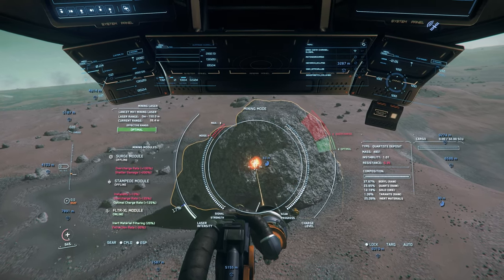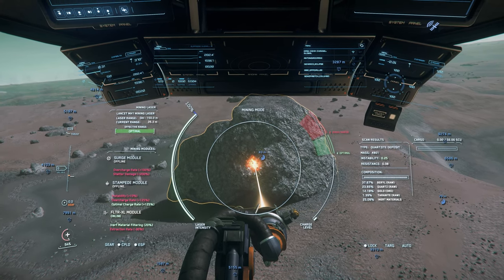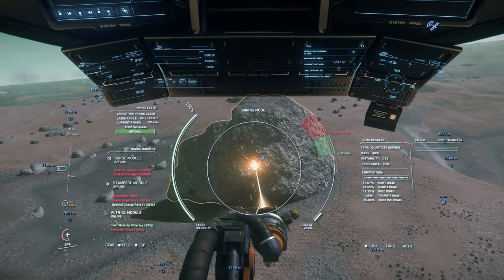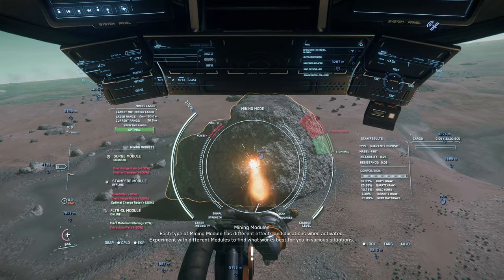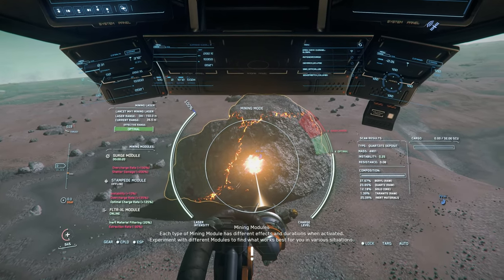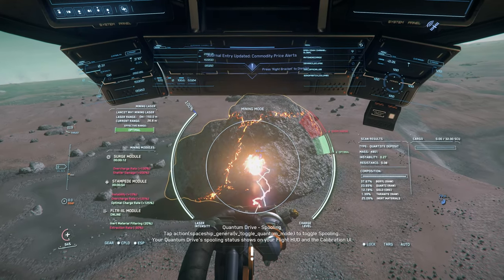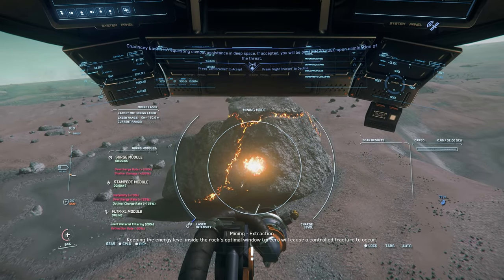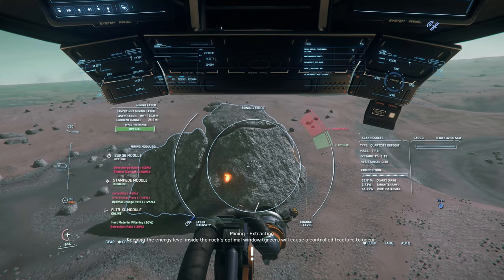The Mole has its place because it holds so much more — like three times the amount of the prospector. But it's inconvenient: you fly the ship, position it, leave the flying deck, go down to the mining lasers, and when rocks crack if they fly too far you have to go back to the pilot seat, realign, and go back down to the mining arm. It's worth it when you're mining Quantanium though, because with Quantanium you don't have a long window — once it's in the ship, the countdown is on or it's going to blow up.